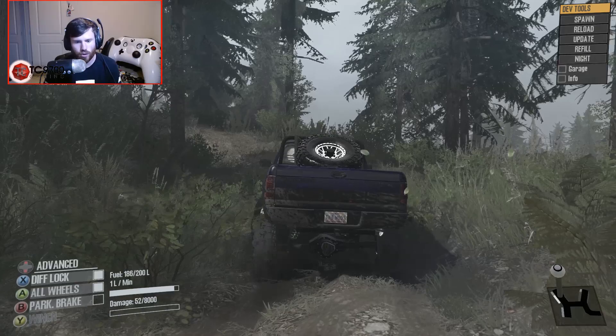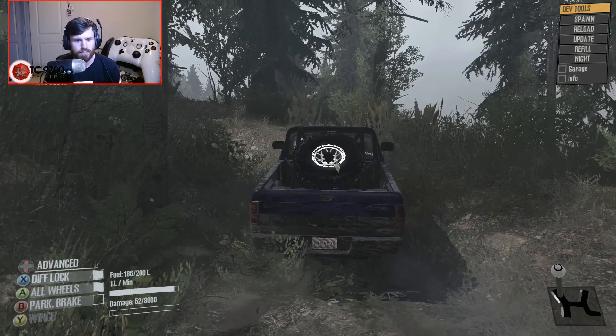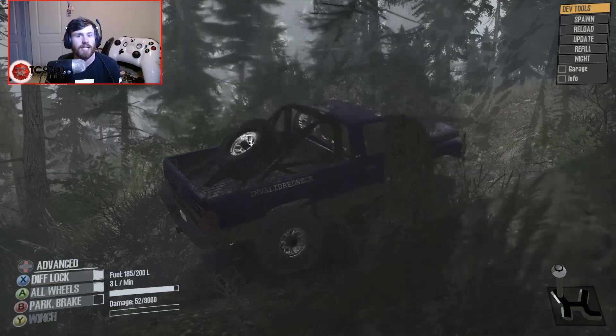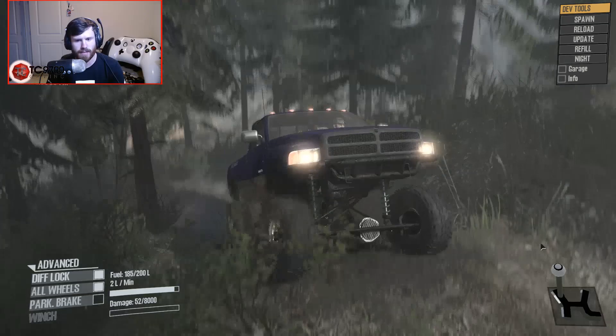You'd really just have to take it up a dedicated rock crawling stress test to effectively beach the thing. You're not going to exercise its full potential here on Evans Creek — it will walk through just about the entirety of Evans Creek like it's a literal walk in the park. But then again, that's what it's straight up designed to do. The lights even have that little yellow-ish tint to them.